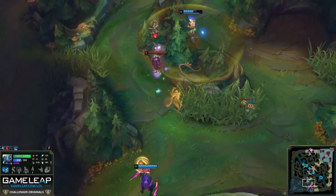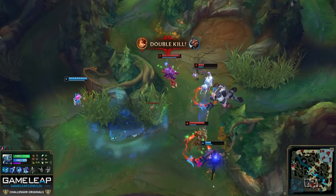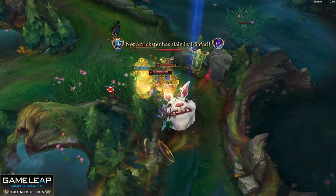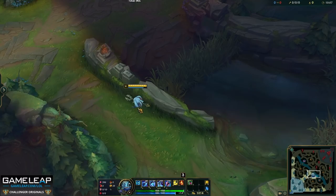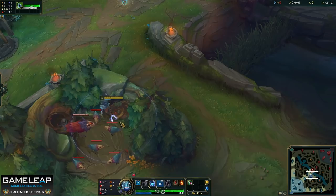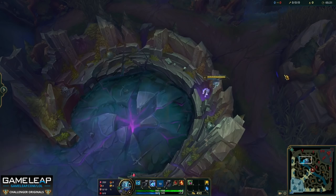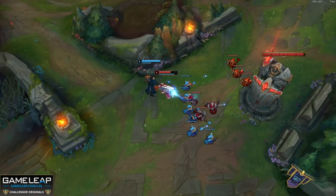The second variation is Trickster — pressing E a second time after mounting your Trident dashes you to the target location faster, dealing the same damage in half the radius but without the slow. Trickster is quicker, covers more ground, and lets you maneuver over terrain and structures, which Playful's splash cannot do. These wall jump spots will save your life on multiple occasions and create kill opportunities. You can also use E-flash to surprise opponents.